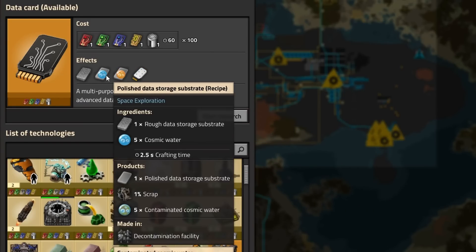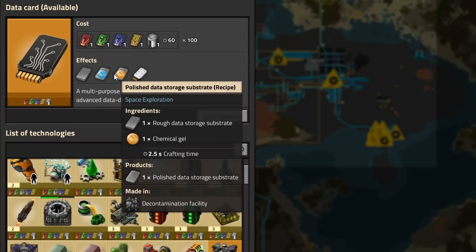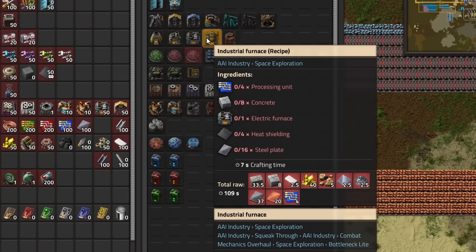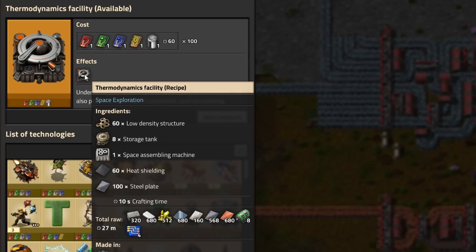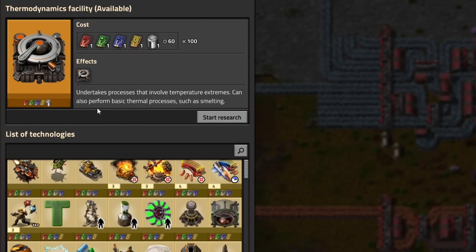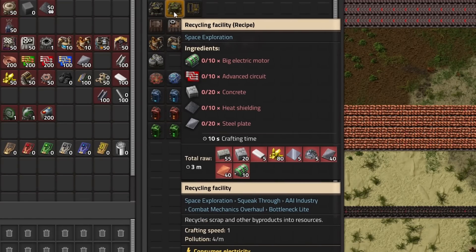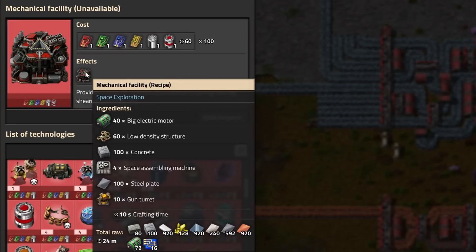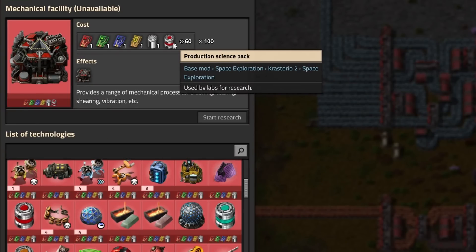For utility science, we'll need to make the machine learning data, which needs data cards. They don't look too complicated, but we will need glass and silicon, which we can't make in space at the moment. Industrial furnaces don't work in space, but we can make thermodynamic facilities, which are space's furnace equivalent. So smelting the glass and silicon isn't the problem — we can't make sand, since pulverizers and crushers don't work in space. We could make the sand with a mechanical facility, but it's locked behind production science, which I want to make after utility science, but I should plan ahead for both.